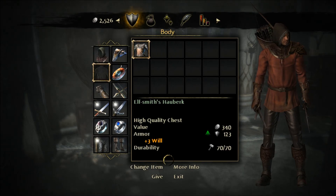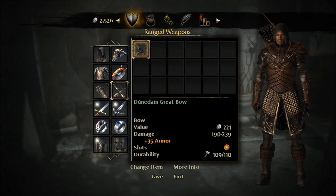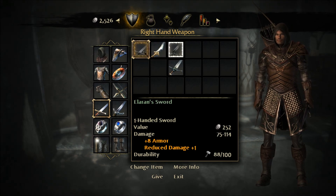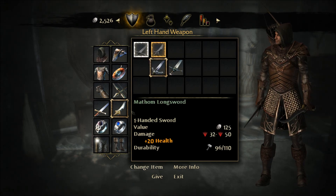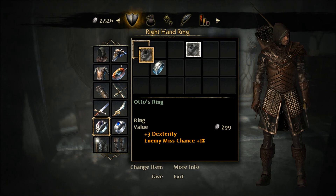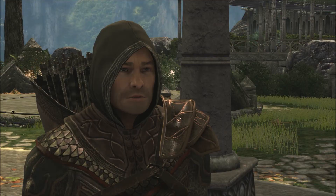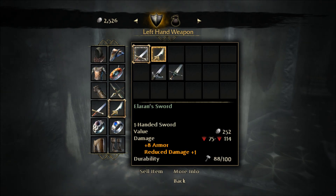Alright, equipment time. So I can sell those two swords — yeah, I'll sell them. Rings — I'm holding onto that one just because I can, in case I get something better. Change into that. And I now have stuff to sell again. Don't worry, I promise I'll actually do plot soon. I guess I'll sell these.